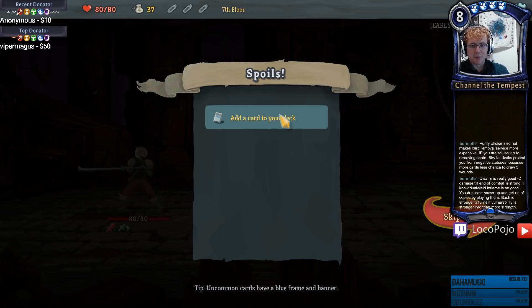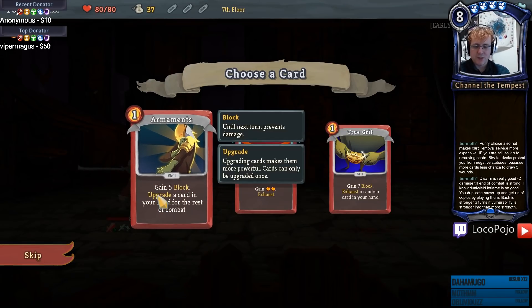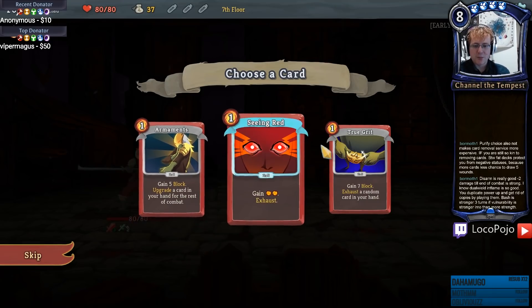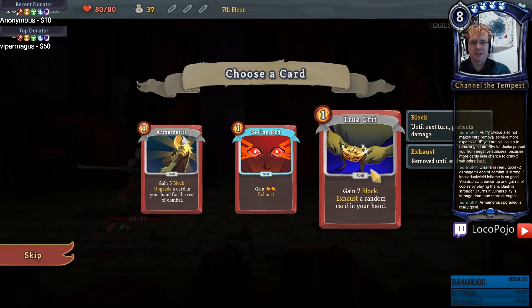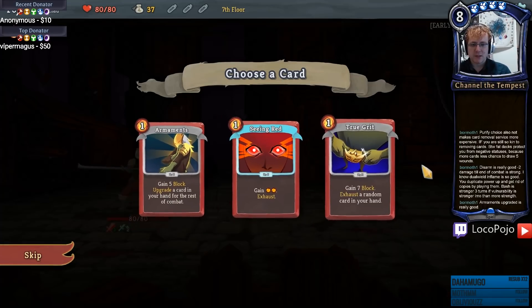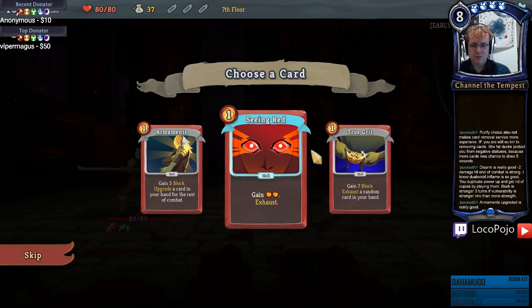Disarm seems not a bad card at all against bosses. Seeing Red allows me to attack multiple times. Armaments is a card I'm quite fond of for its ability to upgrade cards - it's a little awkward but the five block makes it very useful. True Grit is better block at the cost of a card. This one actually seems like it's got some strength to it because it will eventually make the rest of your deck stronger. I'm kind of interested in making the deck smaller. Seeing Red exhausts itself. Let's go for True Grit.